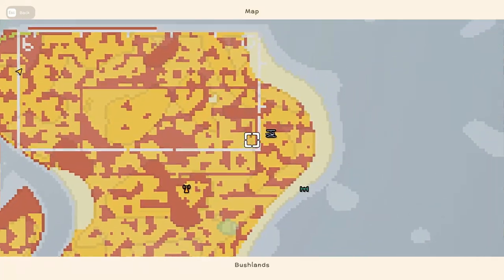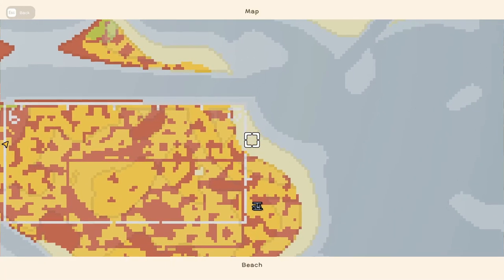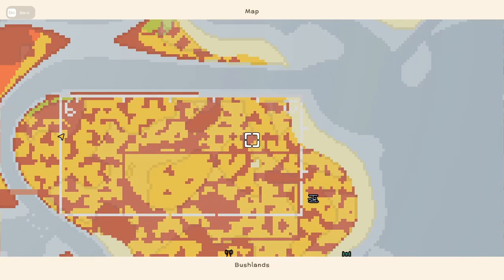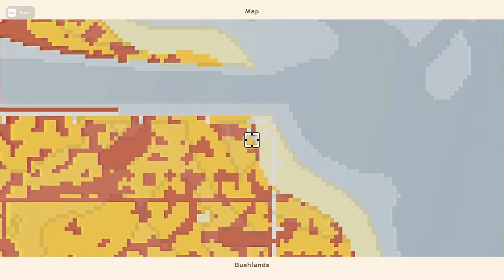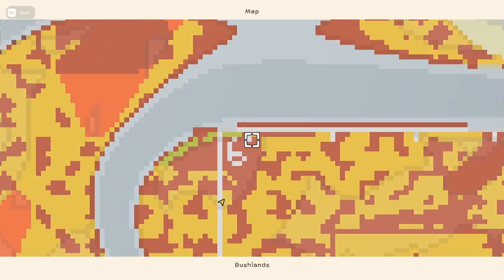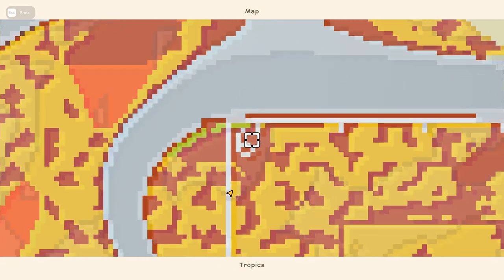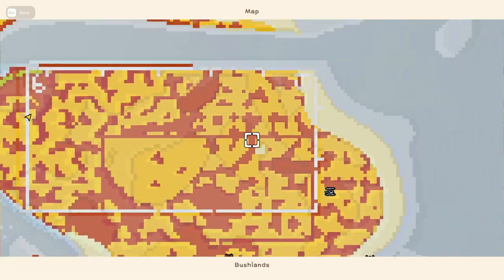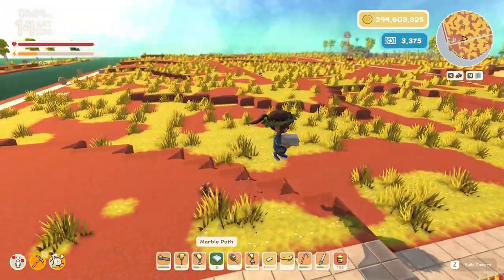I got everything measured out using the tape measure and the little marks, and I can use the map to count it out. There's one, two, three, four, five marks. So I'll go 16 times five and then add six for that little section there. Same thing down there. That way I don't have to keep running around the map because it's kind of big.